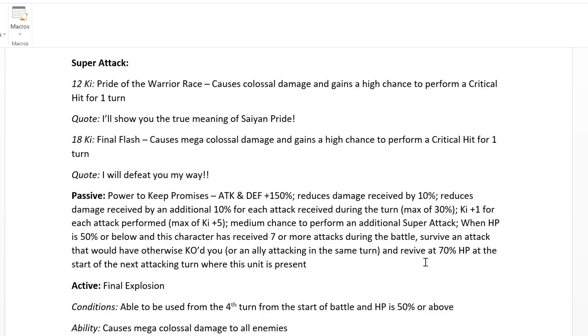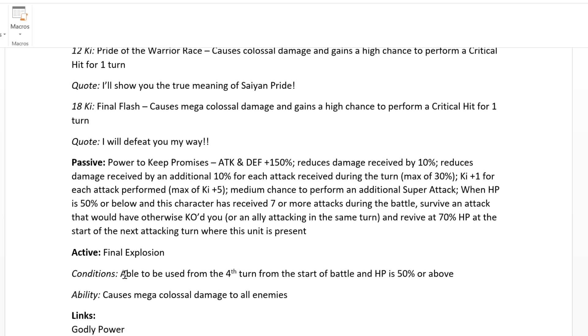He has a similar revival mechanic to Goku, except he has to receive seven or more attacks. Goku's condition is better because Goku has the great chance to dodge, so it's actually probably easier to trigger Vegeta's revival mechanic. His active skill is Final Explosion, usable on the fourth turn when HP is 50% or above — it causes Mega Colossal damage to all enemies, so it's an AoE.